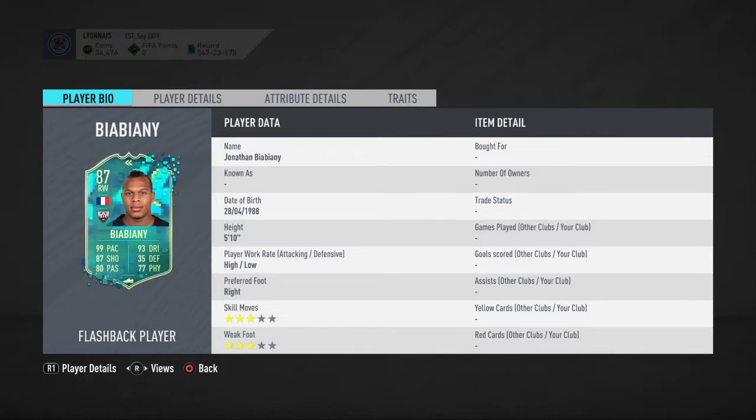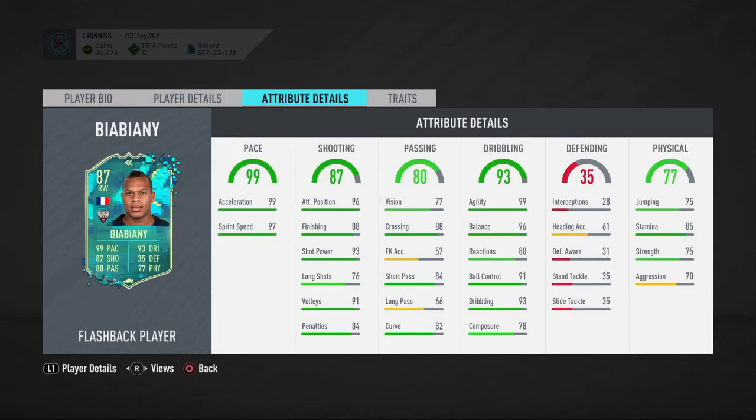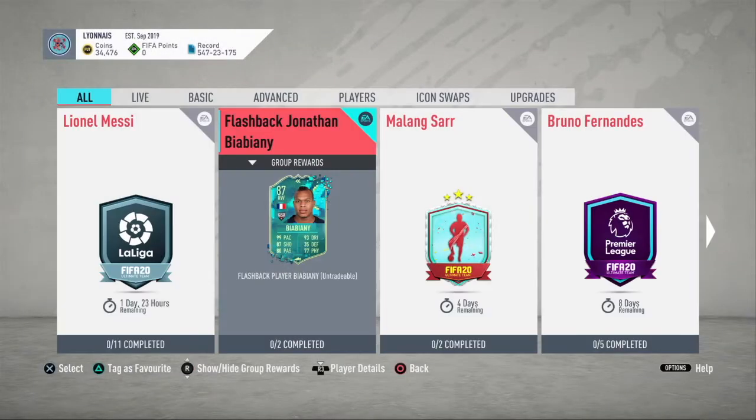The flashback card has 99 pace, 93 dribbling, 87 shooting, 80 passing, and 77 physical. He's got 93 shot power, 88 finishing, 88 crossing, 99 acceleration, 99 agility, 85 stamina, and 91 ball control. Apart from the fact that he's playing in a league that's harder to link, he's got an unbelievable all-around card.